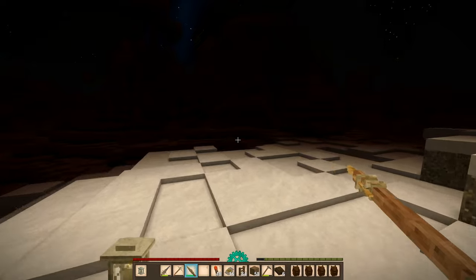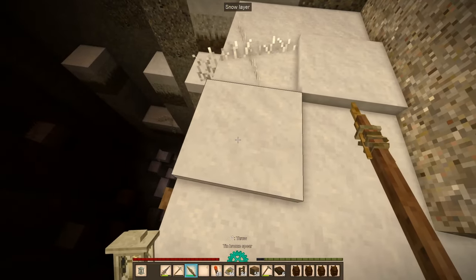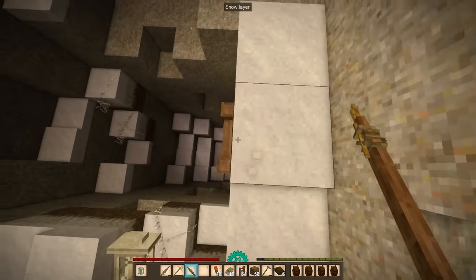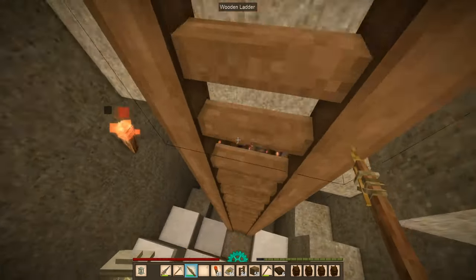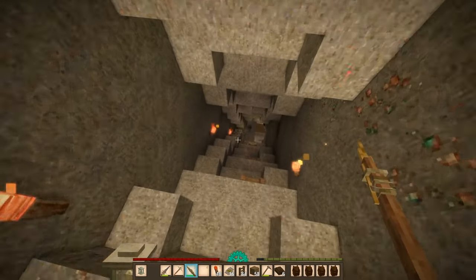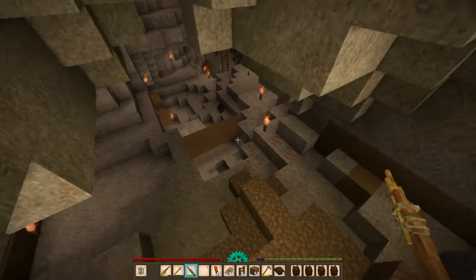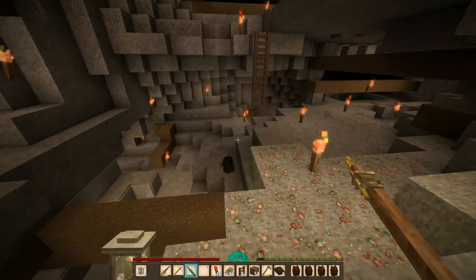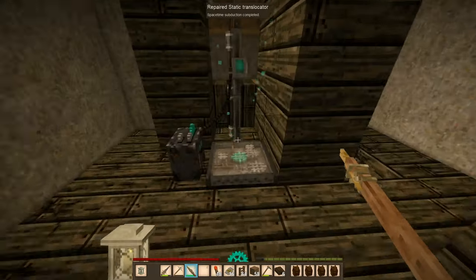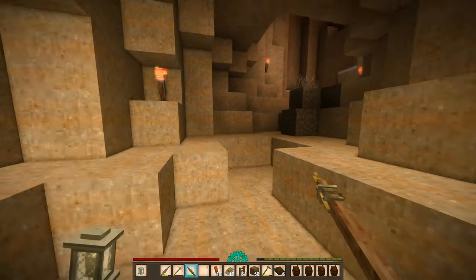Maybe I should swap these positions just so it's easier to access the bandages — all the time-sensitive combat-related items should be closer to WASD, and all the miscellaneous stuff we can use outside of combat goes farther away from the hotbar. That's generally how I set up all of my items in whatever game it is. You need to put items you need for combat as close to WASD as possible for easy access — that's what I do with arena shooters and pretty much any game.